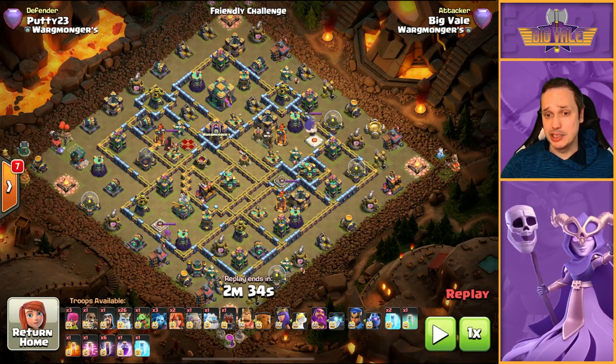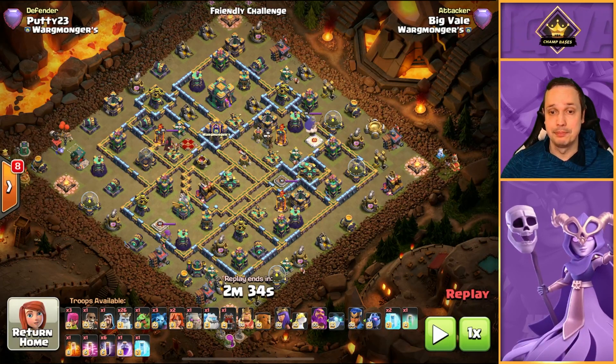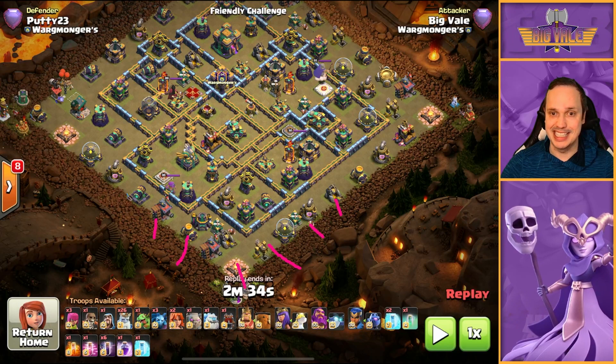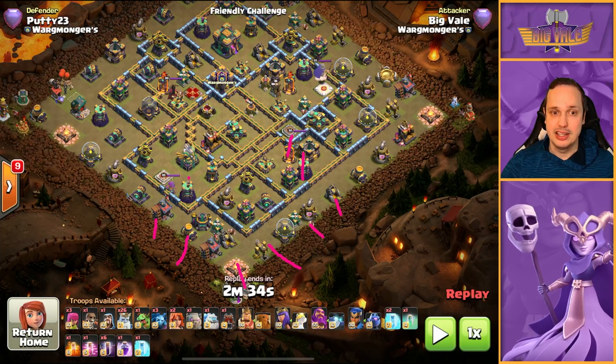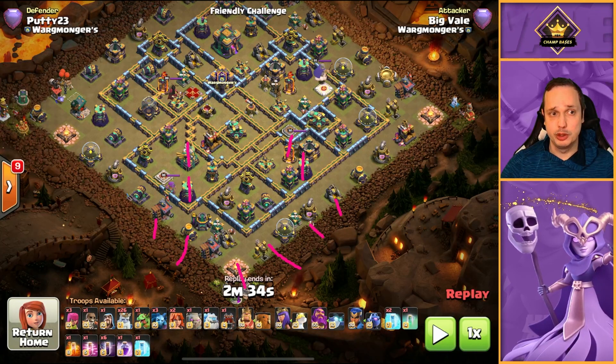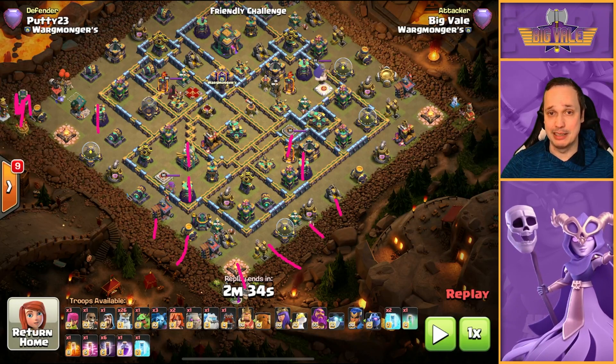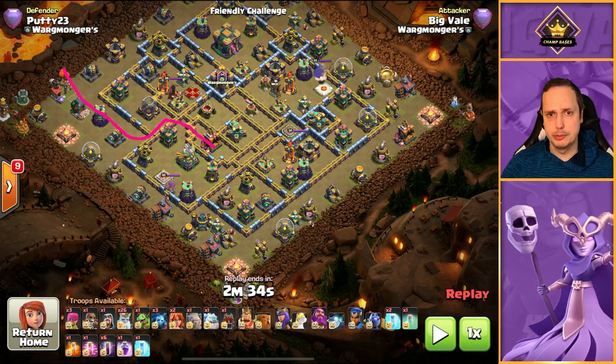I'm going to show you the attack and talk you through it as we do it. With the Royal Ghosts, let's go down to the bottom of the screen. We're going to start chipping away at these outside buildings really early on in the attack, because we want to try and get access to that Wizard Tower, that Multi Inferno, that Wizard Tower, and ideally the Eagle. We're going to be dropping a few Royal Ghosts over at 9 o'clock to take out that Wizard Tower. When all is said and done, we should have taken out probably that part of the base.